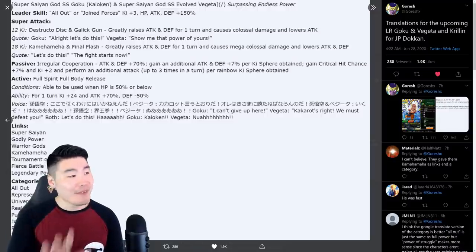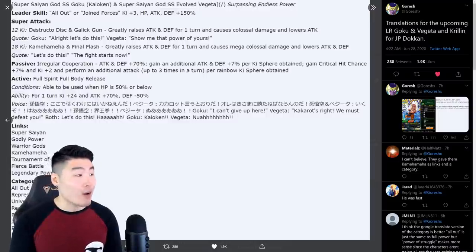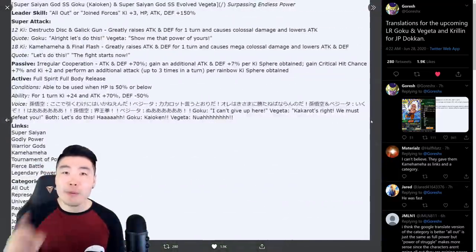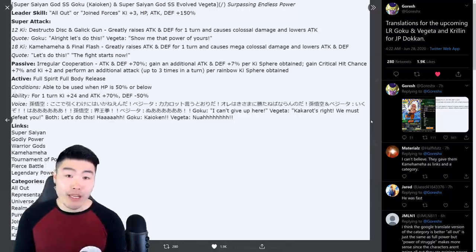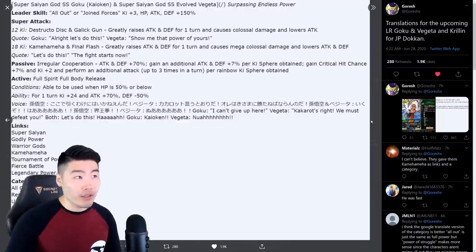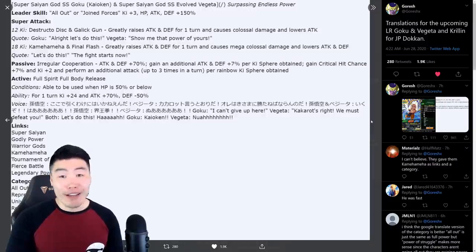Let's talk about this. We got Super Saiyan God Super Saiyan Kaioken — or Super Saiyan Blue Kaioken — and Super Saiyan Blue Evolution Vegeta: Surpassing Endless Power. They're a Super Fizz unit. Wait, hold on — Super Fizz, right? Yeah, Super Fizz LR. The first summonable one since LR Bardock, which was a long time ago. Leader Skill is All Out — which is a brand new category — or Joined Forces. Key plus 3, HP, attack, and defense plus 150% for Joined Forces. The last real leader we got was Kefla and Caulifla, and they were 130%. So 150% for one of the craziest categories in the entire game — it's gonna be wild.